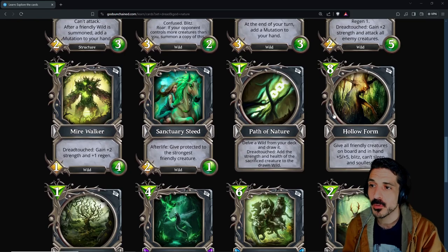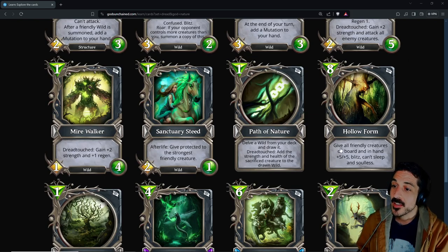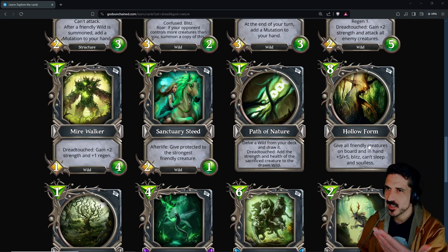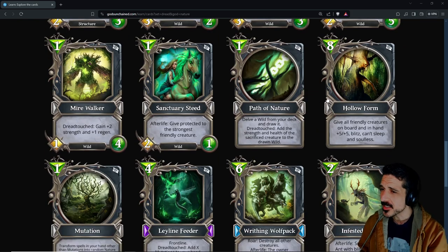Hollow Form: eight mana — give all friendly creatures on board and in hand +5/+5, blitz, can't sleep, and solace. It's eight mana, so it's probably fine. There isn't a thing that's going to make this super consistent and playable before six or seven mana.